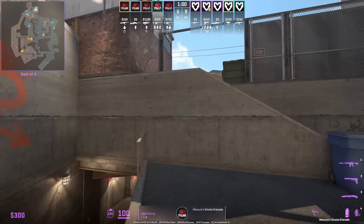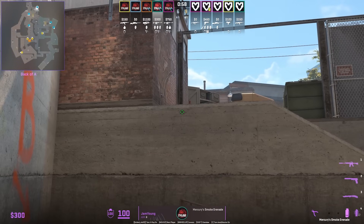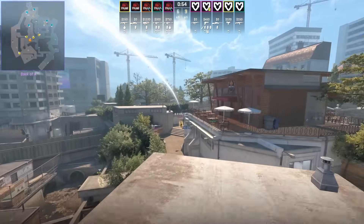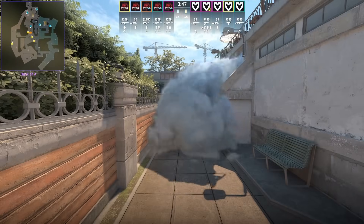Jame, from the back wall below the A stairs, throws a smoke that lands towards the banana divider sandwich area. The smoke will help delay the T's progression towards A.